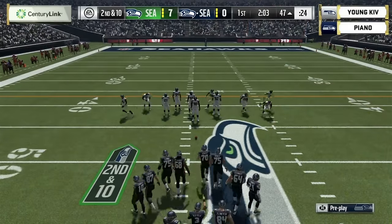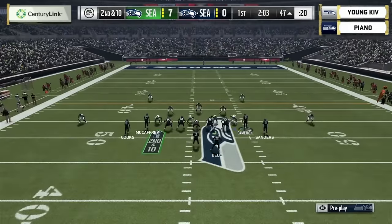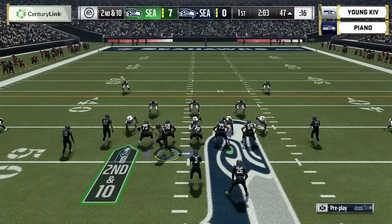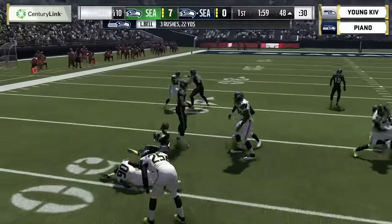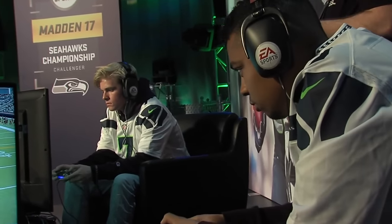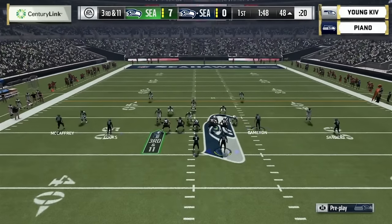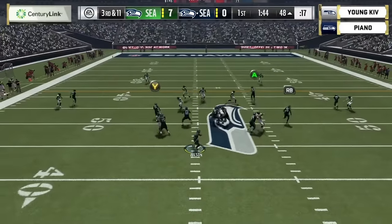Defense is easily the most important thing — the real Seahawks know that with the Legion of Boom, and that's what you want in Madden as well. Le'Veon Bell taking it off the left side from Russell Wilson, maybe a one-yard loss. Third and eleven — Piano's down and he's got to keep the ball here because he knows Kev's going to move it and throw the rock all around.